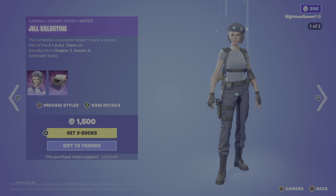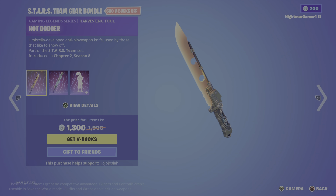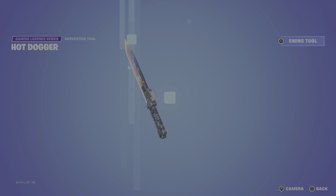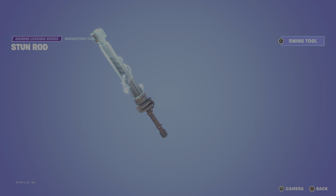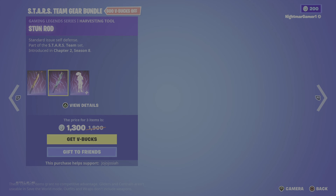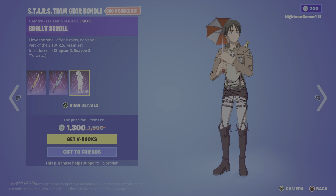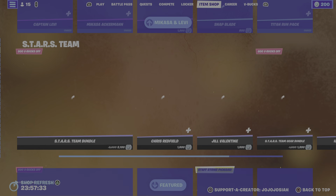The other thing's definitely 1500. Then we got the Star Team Gear bundle — we have Hot Dogger, we have the Stun Rod, and the Brawly Stroll emote. You get this for 1300; by themselves 800, 800, 300.